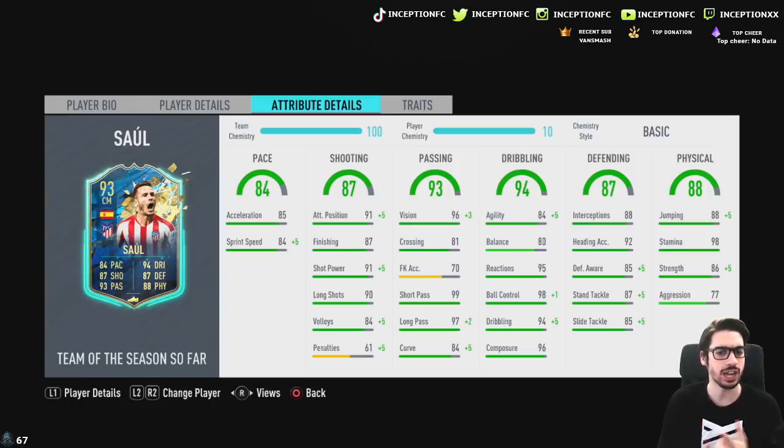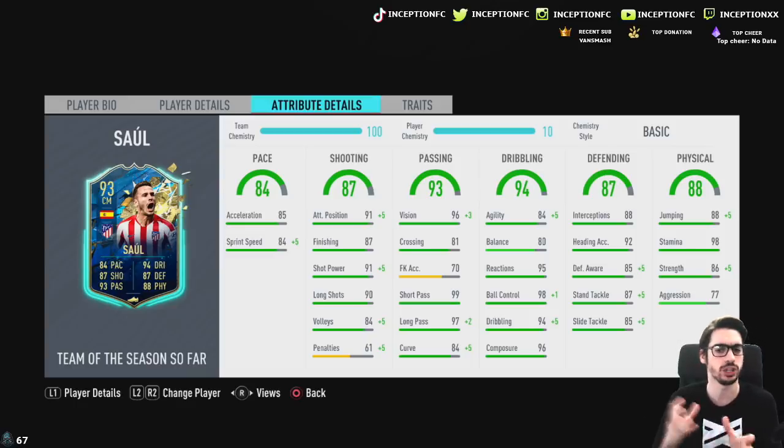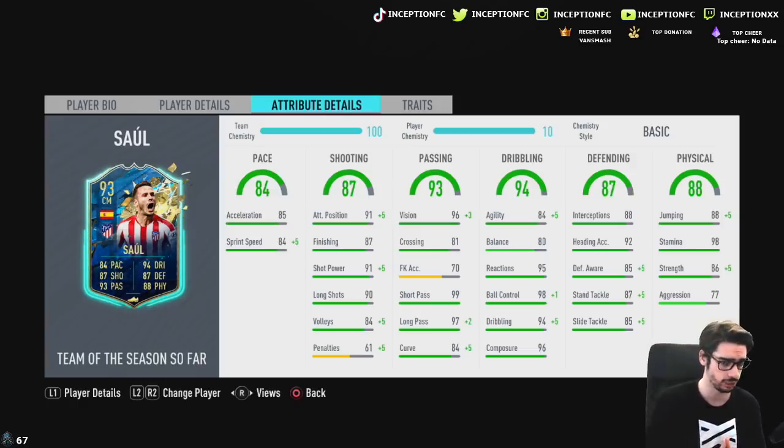In regards to his shooting abilities, he actually has really good shooting abilities - 87 finishing, 91 shot power and 90 long shots, obviously all very good. He also has 91 attacking positioning, which we are obviously going to test out in-game to see what he's like on the balance instruction, whether he utilizes empty space a certain way. He has great passing ability: 99 short passing, 97 long passing with 96 composure. 96 composure as base card stats is absolutely brilliant.